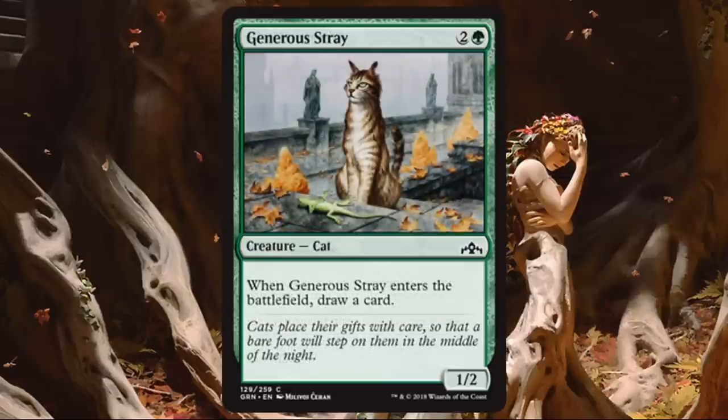Generous Stray. A 1-2 for 3 — that might sound underwhelming, but when it enters the battlefield you draw a card. It replaces itself and still gives you board presence for three mana — sign me up. The 1-2 is small and may not always affect the board state much, but it helps you move through your deck faster while still providing some presence, even if just a chump blocker. In Selesnya colors, going wide is critical — these small creatures can have a big turn if pumped. Even in Golgari, a small expendable creature that ends up in the graveyard can contribute to undergrowth.